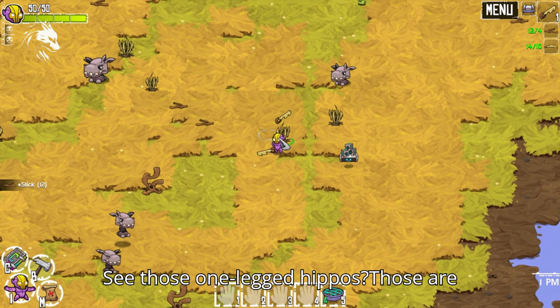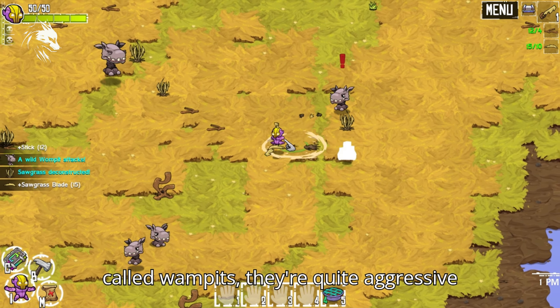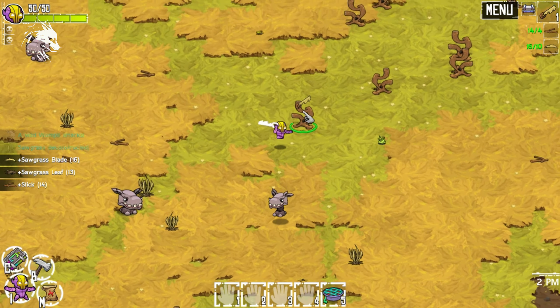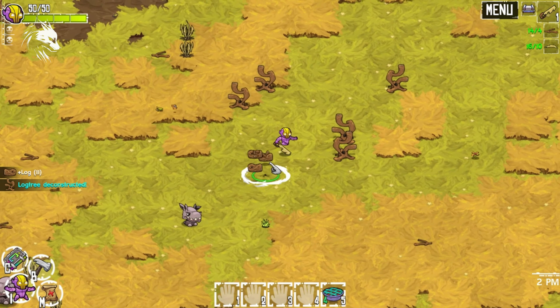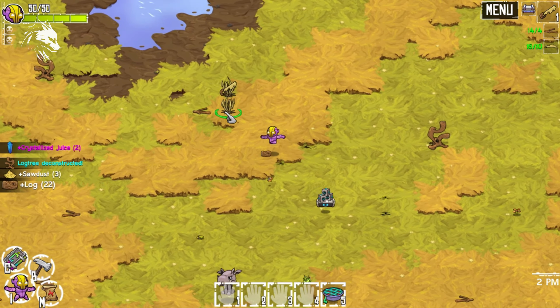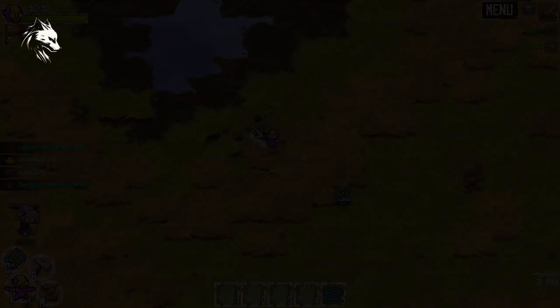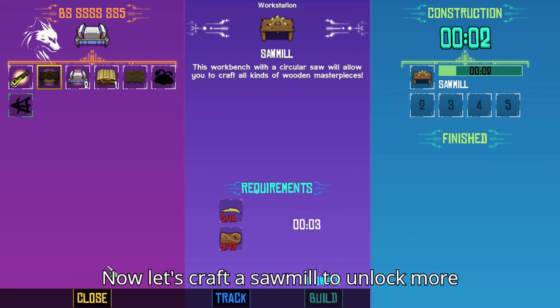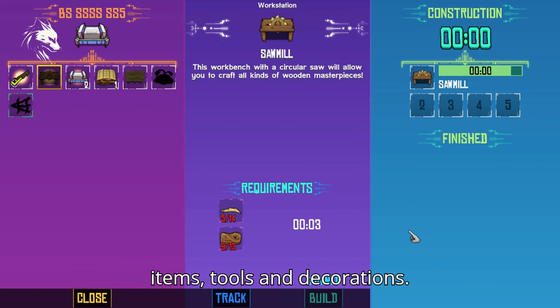See those one-legged hippos? Those are called wampets — they're quite aggressive, especially the bigger ones. Now let's craft a sawmill to unlock more items, tools, and decorations.